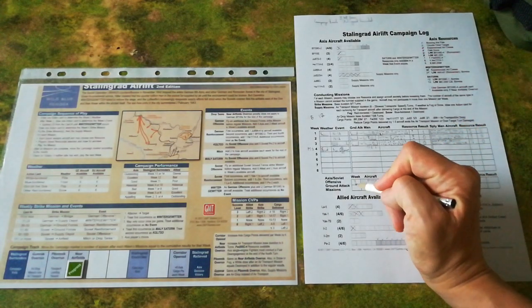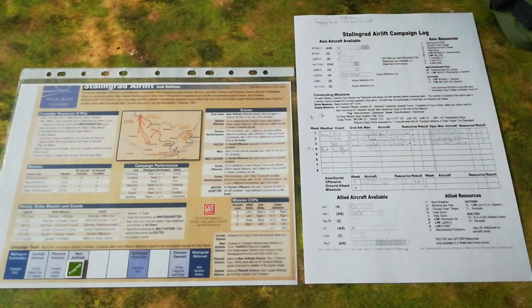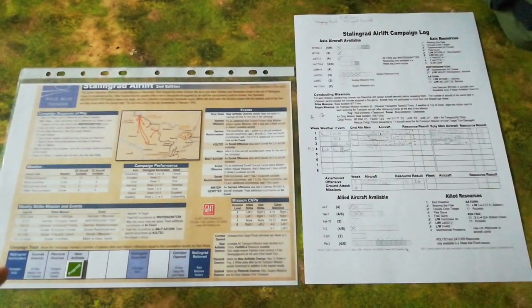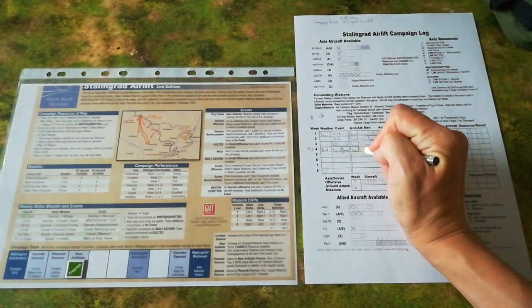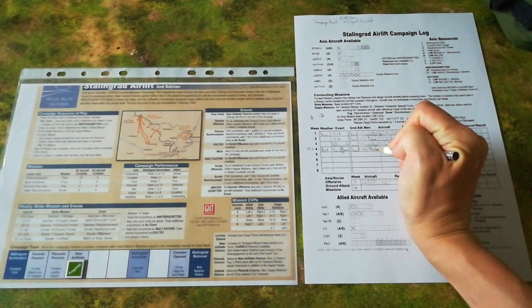I'm just going to record that in week four there's going to be a Soviet ground attack mission. And I'm going to determine what the specific mission is for the strike mission — I'll rely on a German card. It's number 74, which reading across is a Soviet attack on ground forces. So it is going to be a really rough week for the German army. I'll record that as ground forces.